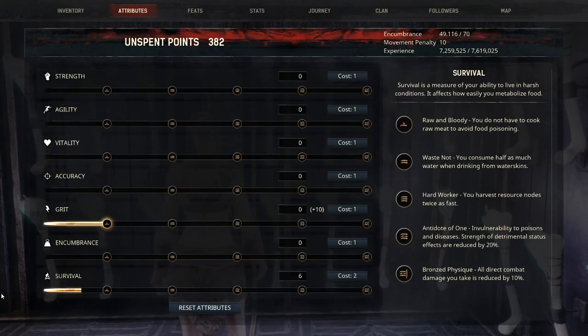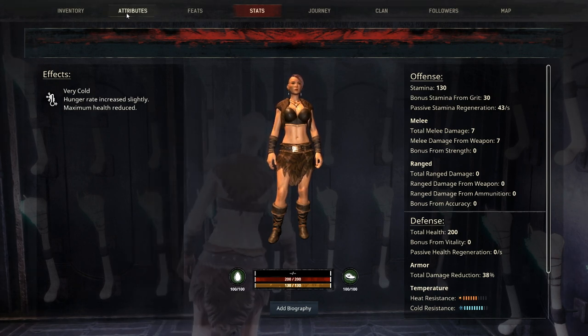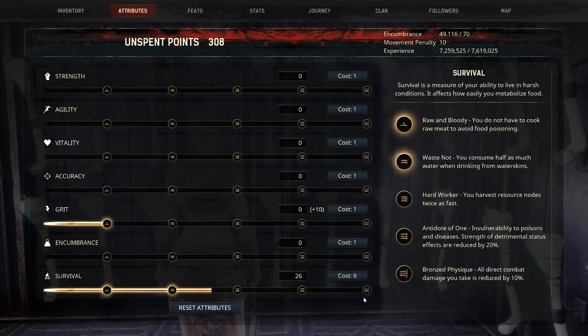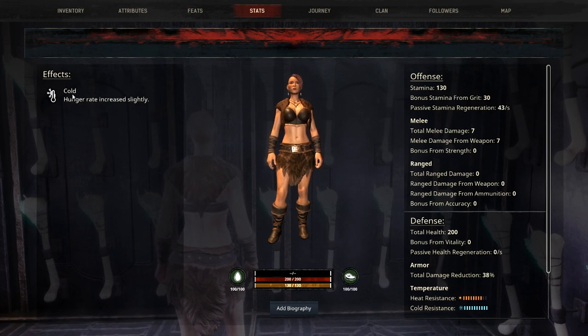So six points gets you the first level of natural insulation from survival. After that, it's every 10 additional points. So if we go to 15 points and look at stats, it's currently six and seven. Then putting one more point to reach 16 and going back to stats, you can see it's still six on one side but now eight on the other. Every 10 points from 16 onward gives you another set of natural resistance to the elements.